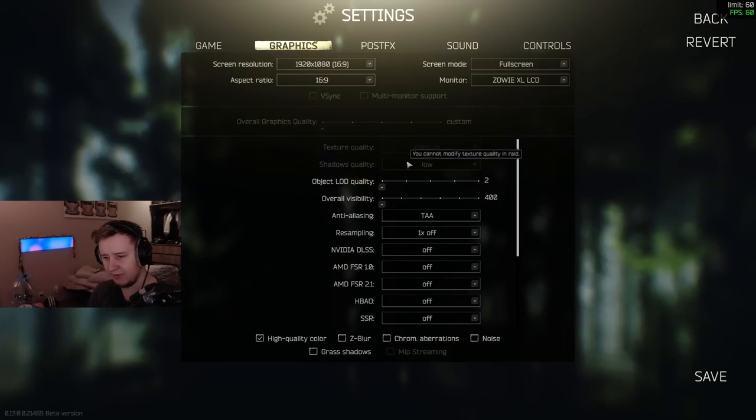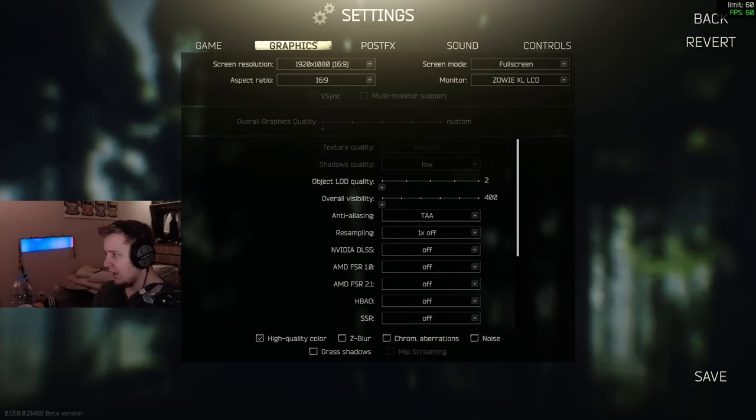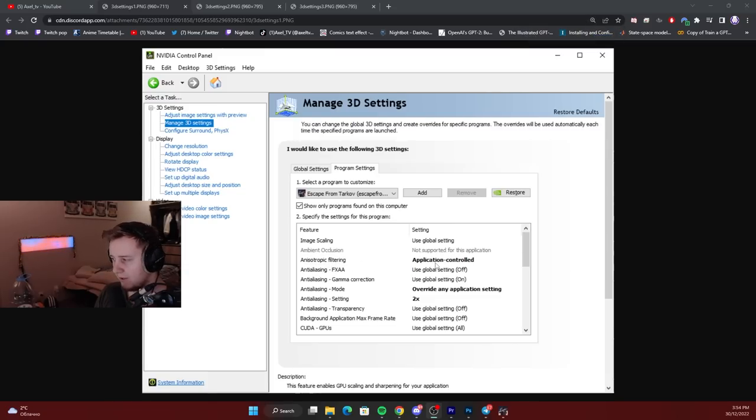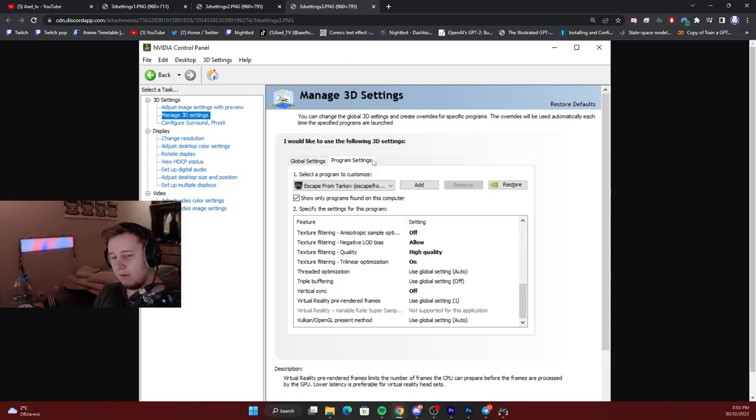Shadow Quality — I didn't notice much difference, so I keep it on low just in case it affects performance. Also from the previous patch, there are some Nvidia Control Panel settings worth trying — I'll post screenshots in the description. Some viewers reported getting additional frames from them: set Anisotropic Filtering to Application Controlled, Antialiasing Mode to Override Any Application Settings, and Antialiasing Setting to your preference. I'm not an expert in exactly how the driver settings interact with the game, but they're worth trying.